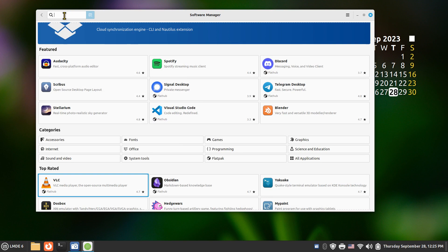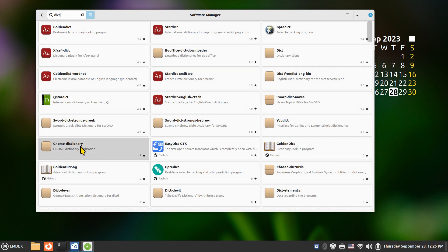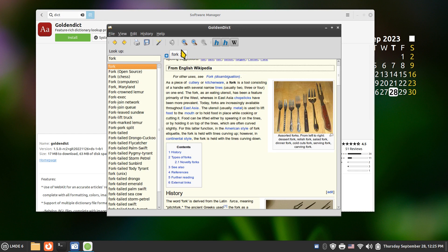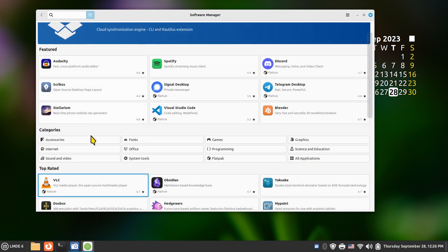In the office area you don't have a dictionary pre-installed, so you may want to add one. Go back to the main screen and type 'dict.' The GNOME Dictionary is one option. I personally like GoldenDict — it minimizes to the panel after opening, you can copy and paste words into it, and the text inside is resizable.